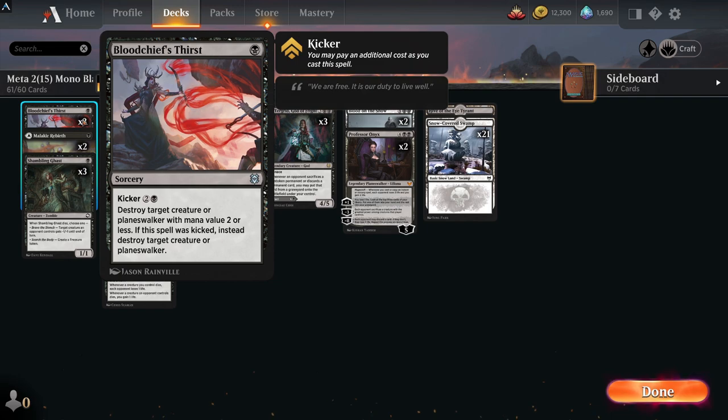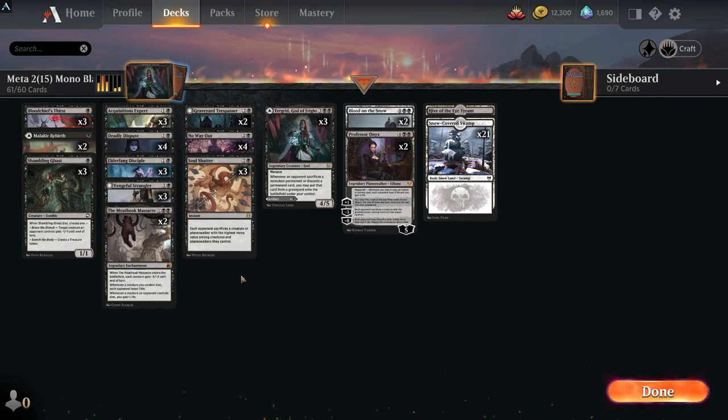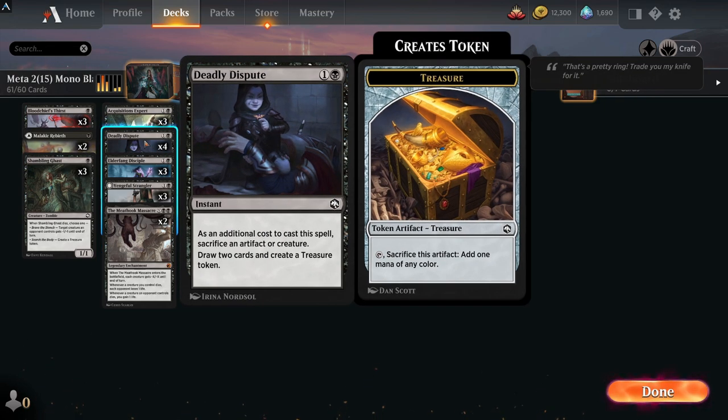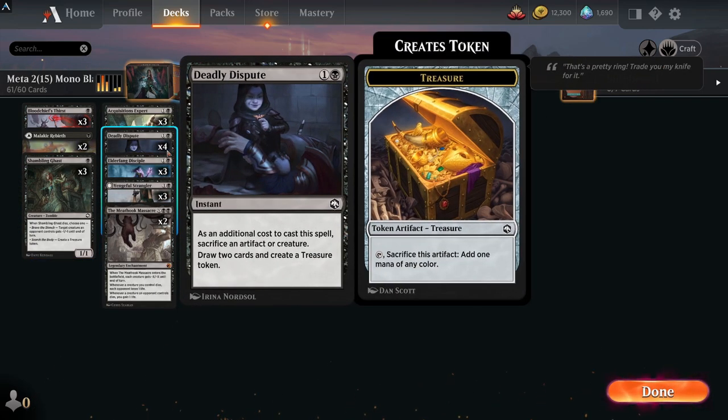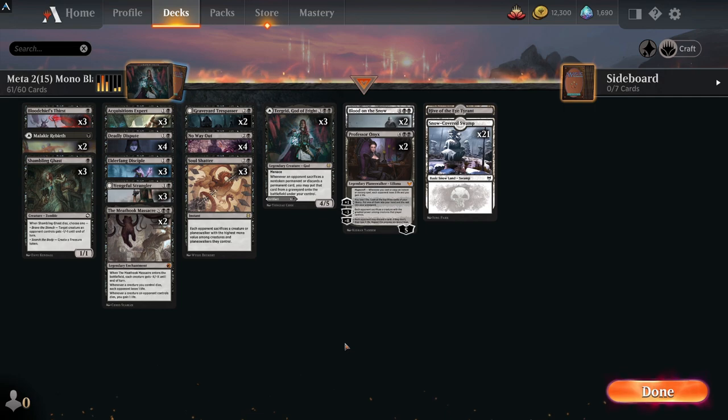Blood Thirst will deal with planeswalkers as well. This is a pretty sweet brew, very much close to what I would play for mono black but going more for the discard theme. If there are cards you're missing, there's plenty in black you can swap — card draw like Deadly Dispute. Village Rites is good because you can sacrifice a creature or an artifact. Shambling Ghast is in most mono black decks — it can ramp with a treasure or kill an early creature, and you can just sack it and draw cards.